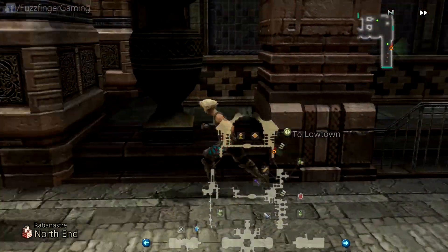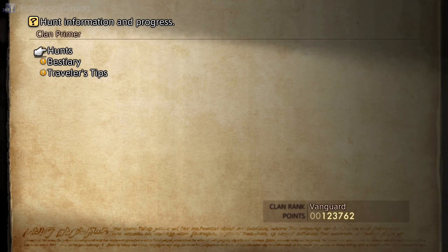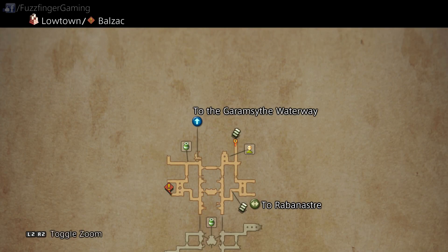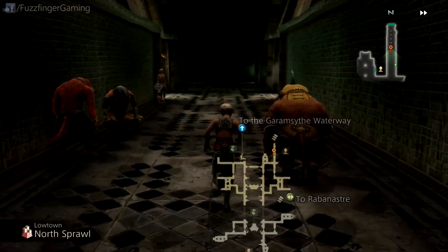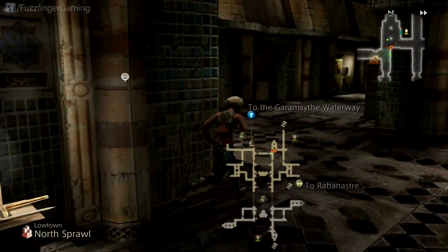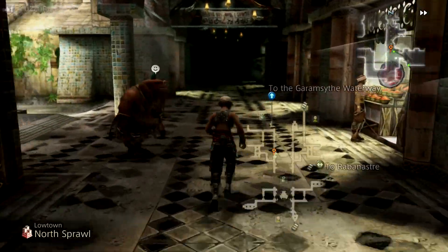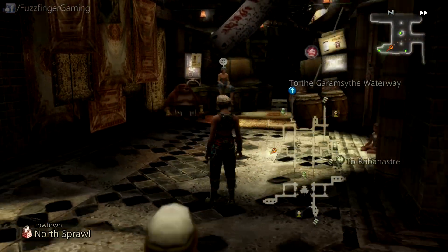So this is the one where we need to head into Lowtown. We're going to have to open the menu again — I forgot the one that we need to speak to, the actual NPC. Going into the Clam Primer Hunts, it's Balsak. The western side at the bottom. The game does actually pinpoint you in the right location for all of these hunts, so you don't really have too much trouble finding them. And this is Balsak here.